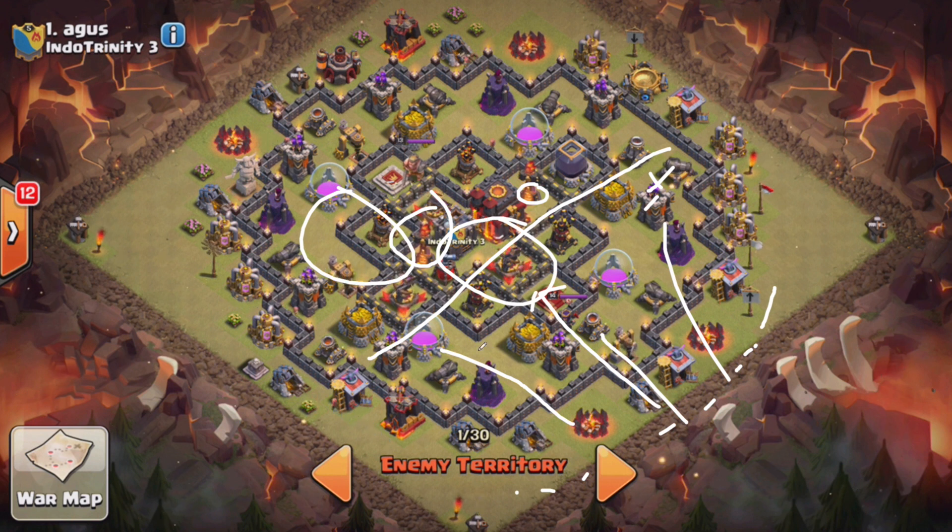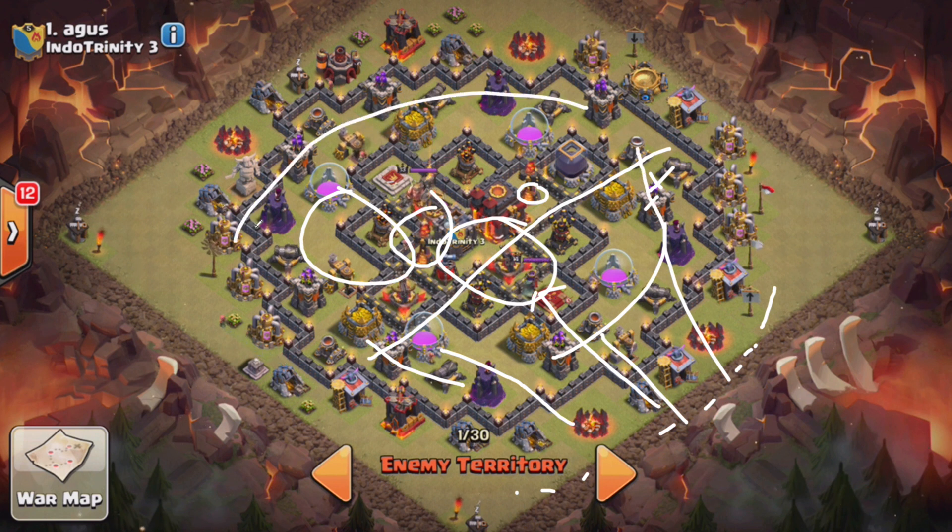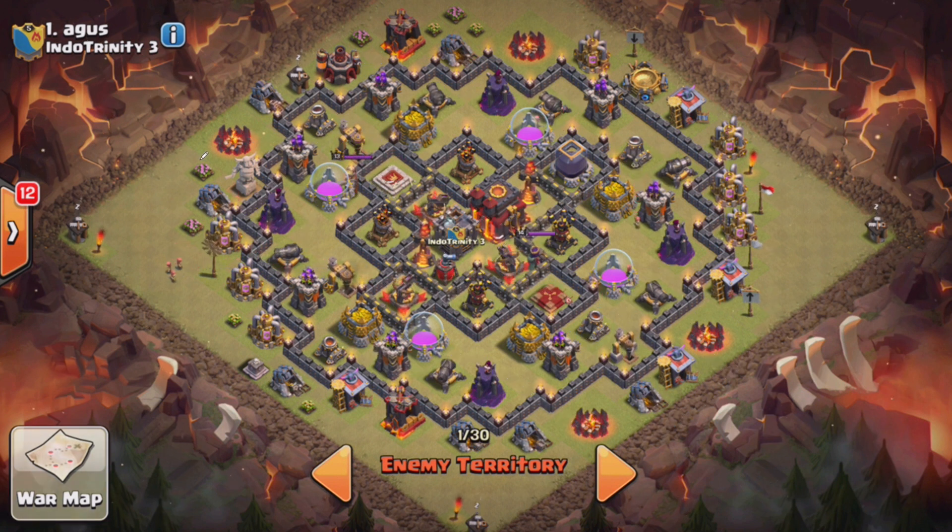Your kill squad should do a pretty good job handling the outside. All you've got is the back part, and maybe if you have room, a few back-end balloons just to take out some Archer Towers. I feel like that's the best bet on this one. We'll see if it stays this way and what our guys decide to do on it.